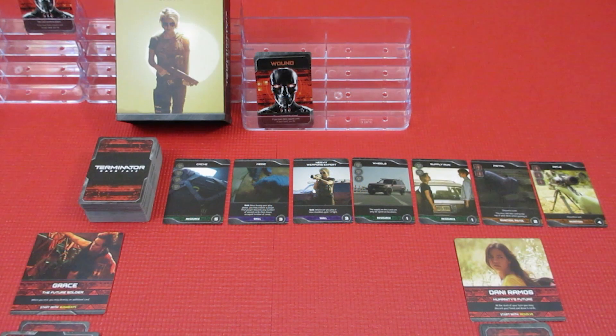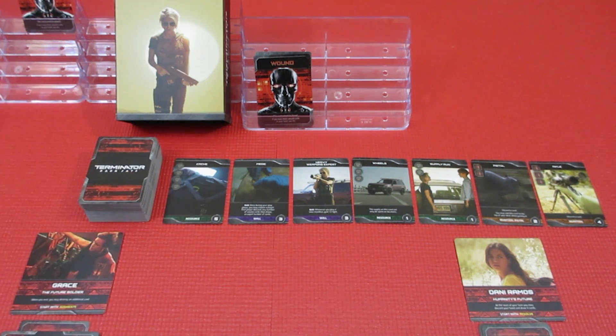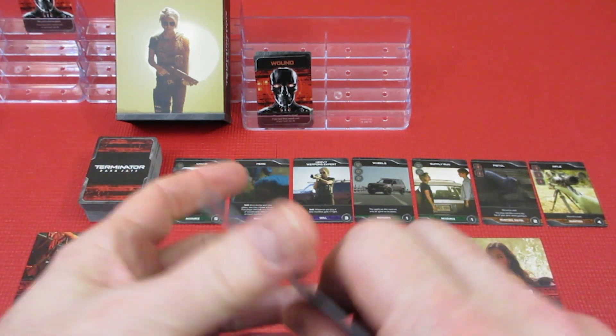Welcome back to Terminator Dark Fate - we're playing the card game with Grace and Danny, trying to take on the fully healed endoskeleton. We're getting a little beaten up, running away a lot, and we need to gear up somehow.